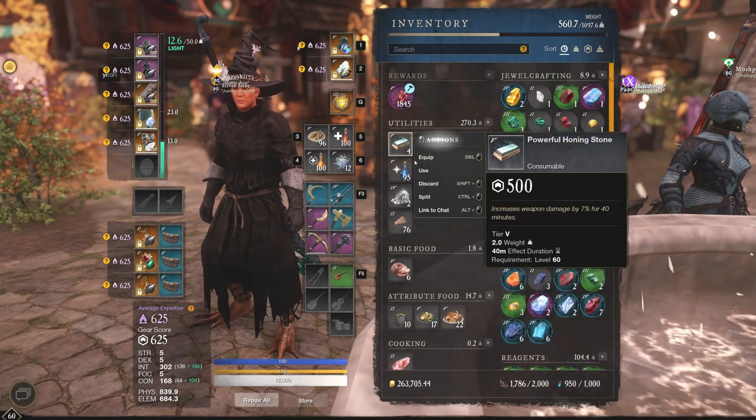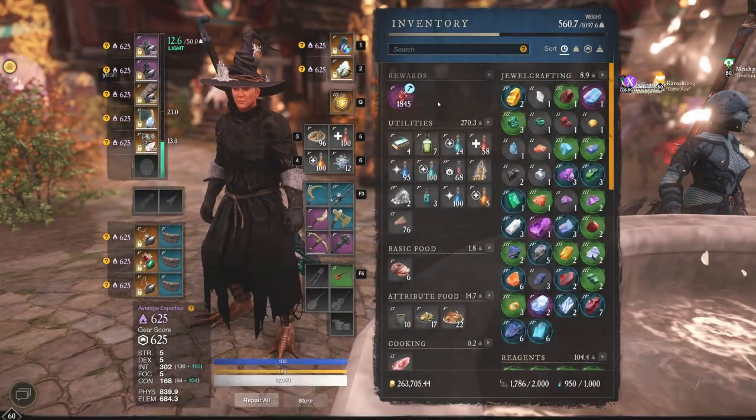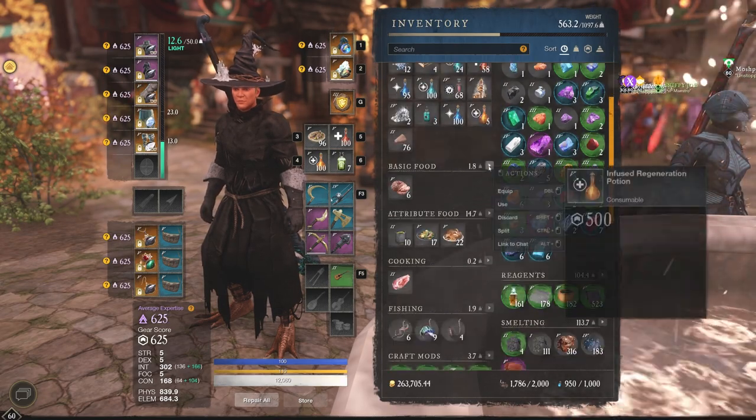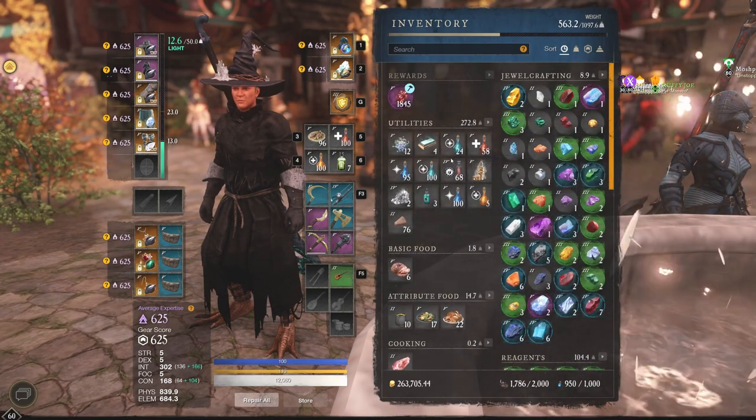That would take forever. You just left-click use — it's going to be the fastest way, the best way. So make sure to take advantage of all these buffs, consumables, and potions, and jump in the arena. Let's take a look at what we have.